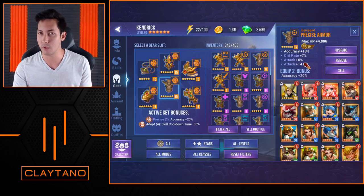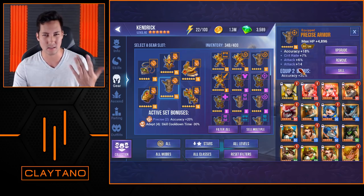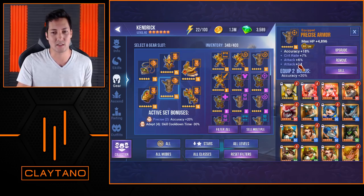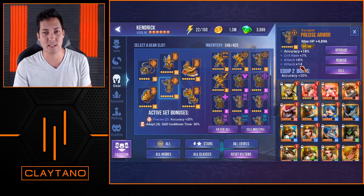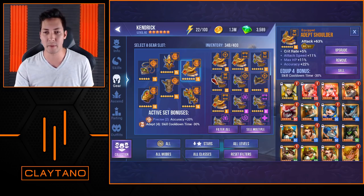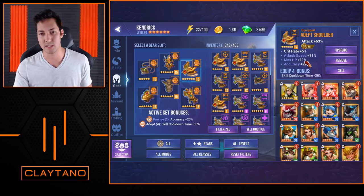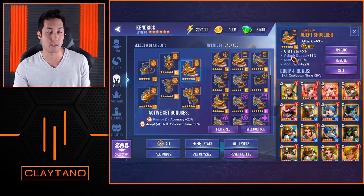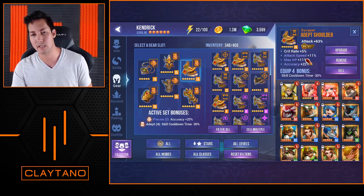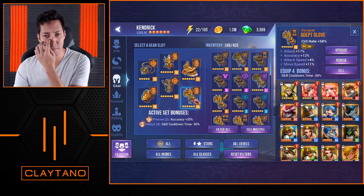For the armor, I have a really big accuracy substat with crit rate and attack. There's some flat attack too — it's not really the best stat to have; I'd probably rather have an HP stat there instead. For the shoulder pads, I have attack percent as the main stat with accuracy, HP, attack speed, and crit rate substats — pretty much everything he can use. Attack speed is not really as important on Kendrick, but still, it's there, and there's a huge accuracy substat on it as well.